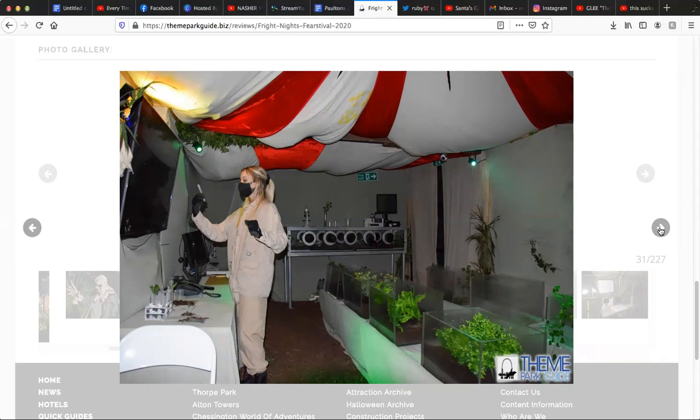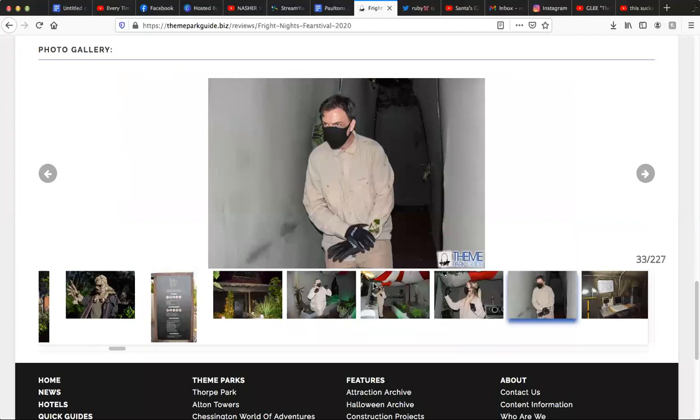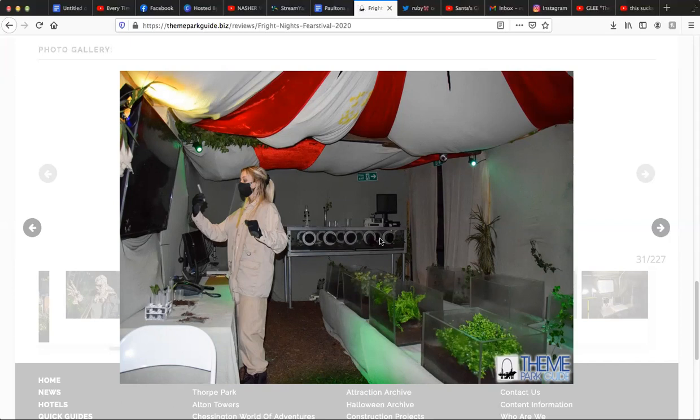Within the jungle escape pre-show building there are now some of the old props from the escape room Containment. Just to say: that doesn't automatically mean Containment isn't coming back. There have been mazes in the past with props from previous mazes that have returned the following year with the same props as normal. I will genuinely eat my hat if Containment doesn't come back next year. The TV screen in the pre-show was now showing a CCTV feed with creatures attacking the camera, which really set up the atmosphere — and those creatures end up being in the forest, hiding in bushes, which gave me a few scares.